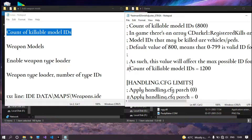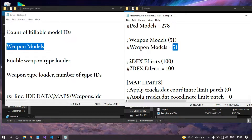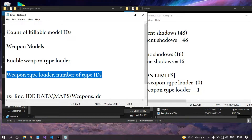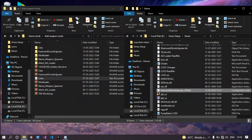Now find the second line — this is the total number of weapon models existing in the game. If you want to add more weapons, simply increase this limit; here I am going to increase it to 60. Also remove the hash. Now find the third line, increase the value to 1, and also remove the hash. Lastly, find the fourth line — this is the total number of weapon IDs in the game. Increase the limit to 80, remove the hash, then save and close it.